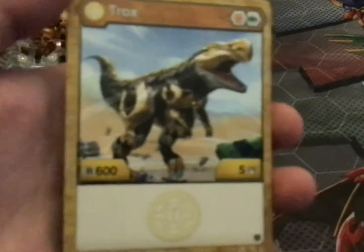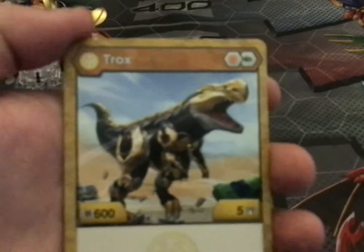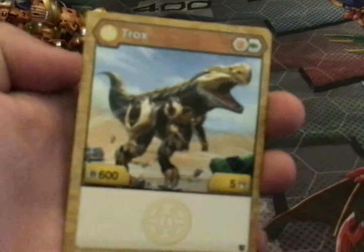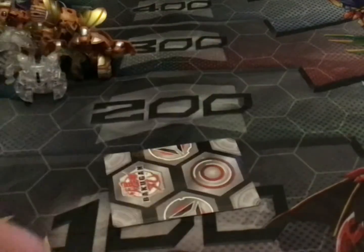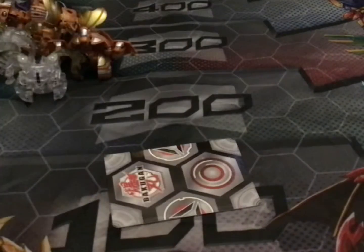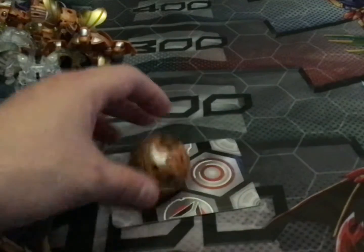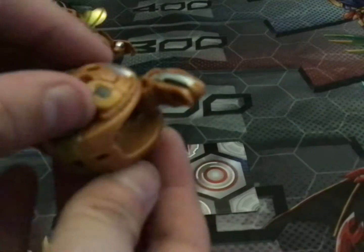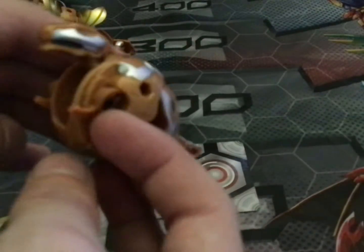Oralus Trox. This Bakugan has an orange shield and a green fist — 605. I wish my iPad had a bit more focus to it, but anyways, here is Trox. There he is open, with these little arms. And there is Trox.